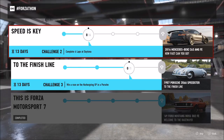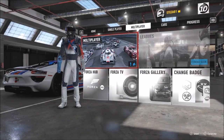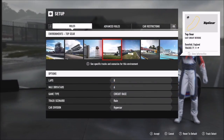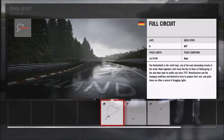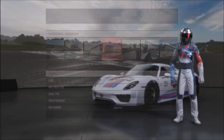The final Porsche challenge wants you to win a race on the Nürburgring Grand Prix in a Porsche. As you'll remember, the first track we did the drifting on is the GP track. The menus in Forza Motorsport 7 are a bit iffy, but go to race setup and scroll to the Nürburgring, then select the GP circuit at the far right.